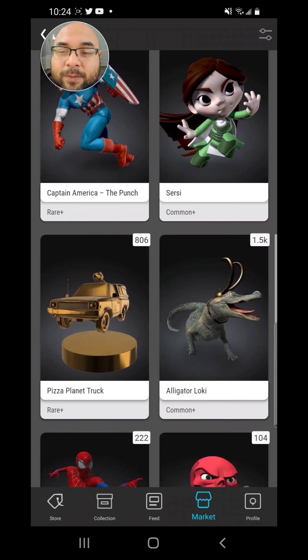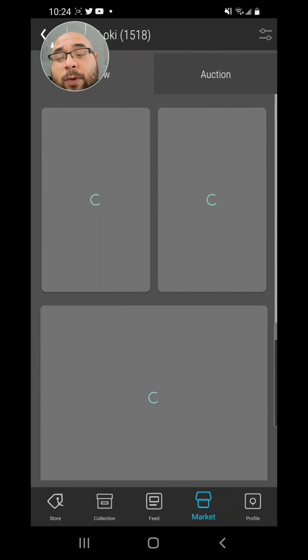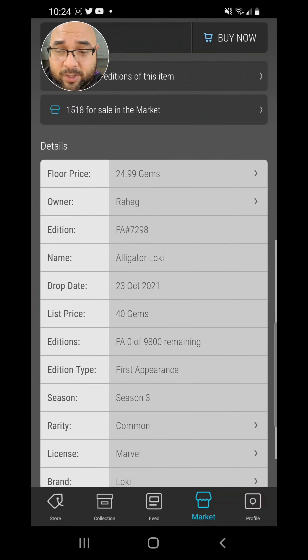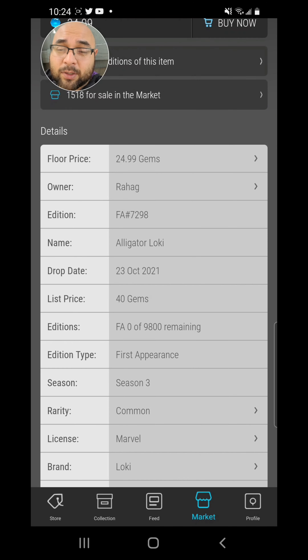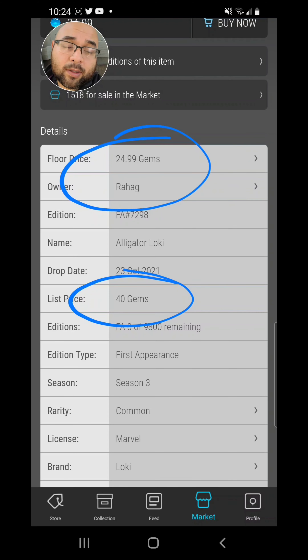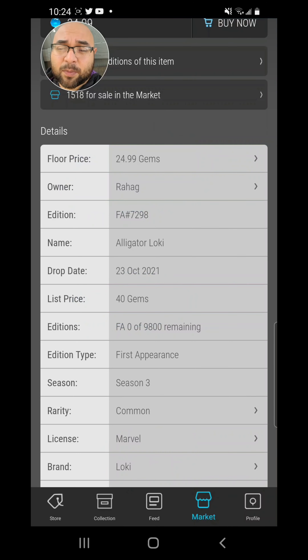The other one I want to bring you is Alligator Loki. Alligator Loki is super cheap — he's almost 50% off retail. He retailed at 40 gems and right now he's at 25. If you can grab yourself some Lokis — I don't know if you're a fan of the show, I've seen a few episodes — this is a 50% gain, and when it does pass that 40 gem retail level, you're going to make even more gains because it's not going to last at these prices for long.